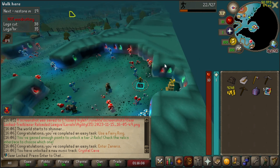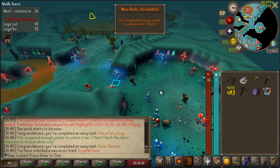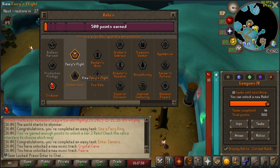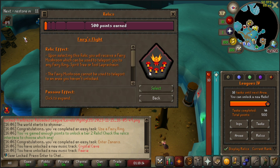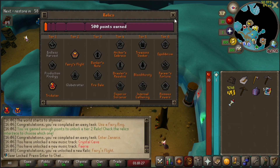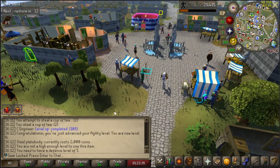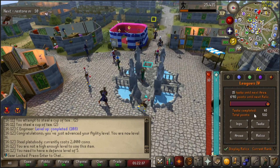We have enough points to unlock a tier two relic. Let's meander on over to a bank. The options are Freeze Flight or Globetrotter. Fairy's Flight takes me to fairy rings which are close to stuff. Globetrotter just gives me access to teleports earlier. We're taking Fairy's Flight. You've unlocked the Fairy's Flight relic! We have received the Fairy Mushroom — you can wield the Fairy Mushroom. That's cool. Now, what are we doing? We have unlocked the relic.